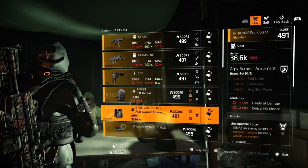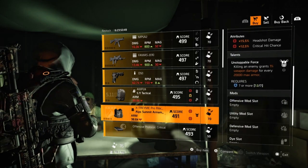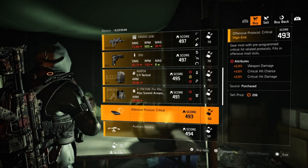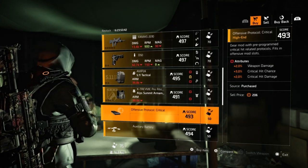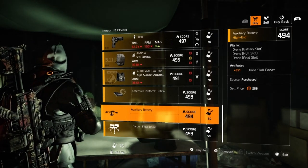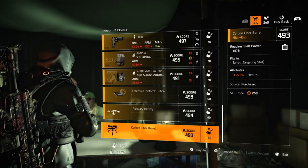An Alps Summit Chest Piece with 15.5% Headshot Damage, 12.5% Crit Hit Chance with Unstoppable Force. An Offensive Mod with 2% Weapon Damage, 3% Critical Hit Chance, and then 2% Critical Hit Damage. Next we have a Drone Mod with plus 251 Drone Skill Power. And then finally a Turret Mod at 55.9% Health.